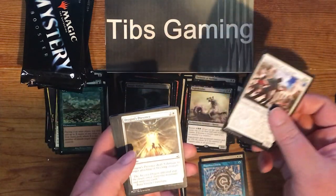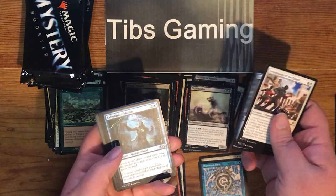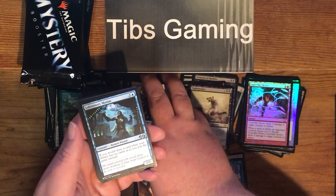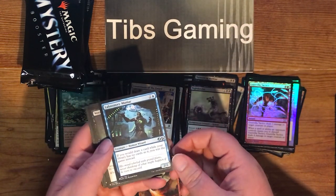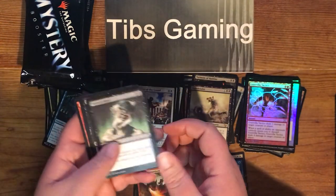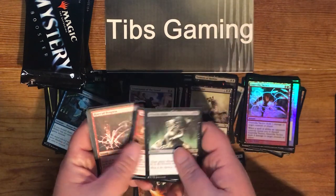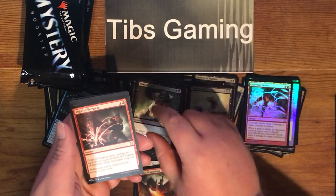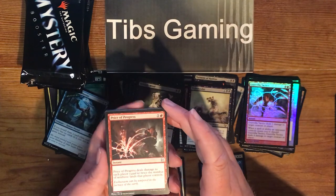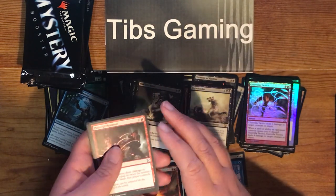Lieutenants of the Guard. Dragon's Presence. Fairy Invaders. Laboratory Maniac — two generic and blue for a 2-2 human wizard. If you would draw a card where your library has no cards in it, you win the game instead. Wrench Bind. Alley Strangler. Kenra Scrapper. Price of Progress — one generic and red. Deals damage to each player equal to twice the number of non-basic lands that player controls.